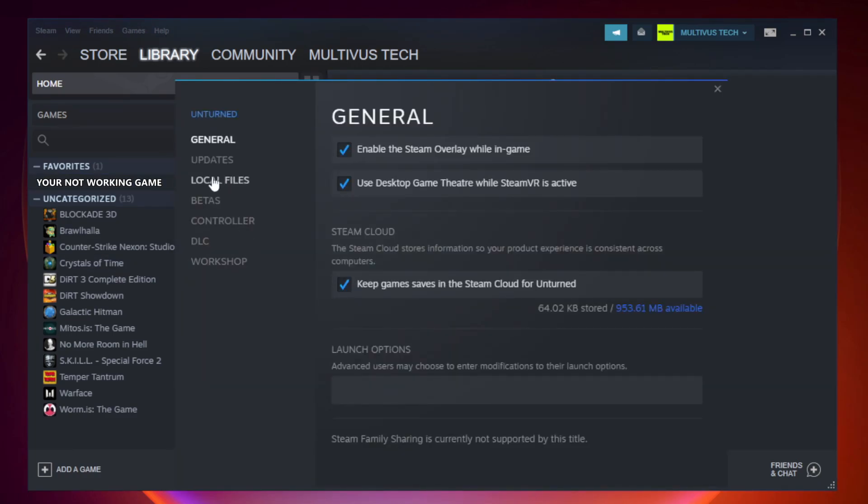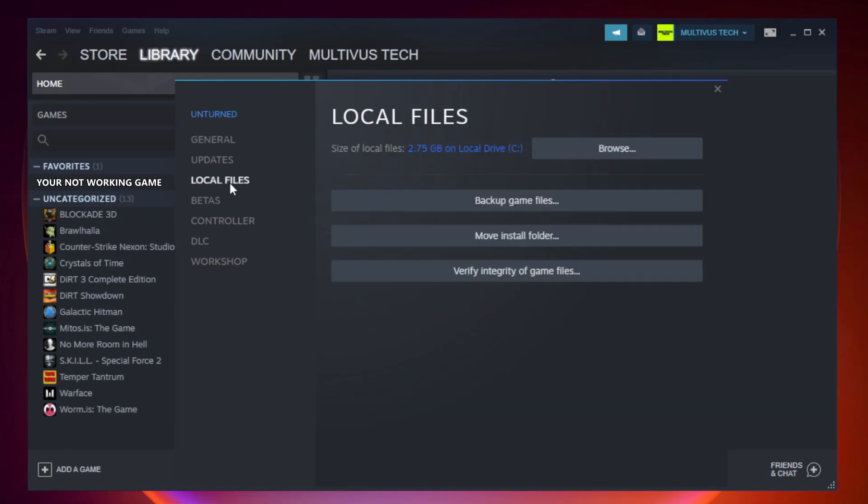Click local files. Click verify integrity of game files and wait for the process to complete.